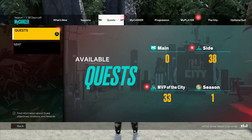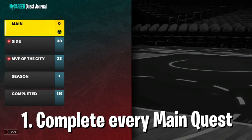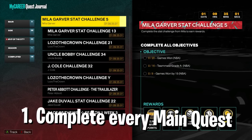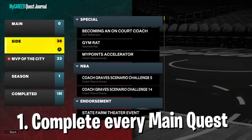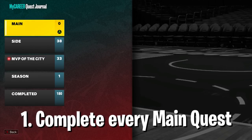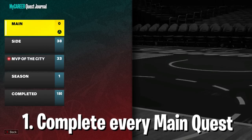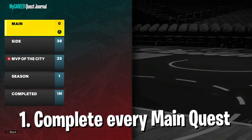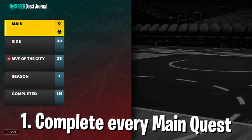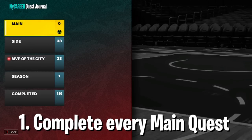A lot of people are struggling with this on next-gen. The first thing you want to do — and this took forever — is you want to complete every main quest there is. Some people get lucky and the Accelerator Perk just appears as a weekly task, but that is super rare, barely anyone got that. So if you don't have that, you have to complete every main quest. That is going to take a long time — like 18 to 24 hours of quests in MyCareer. But if you're grinding a build, you may as well do it. You're going to get some fun quests too — at random parks you'll play with Kevin Garnett, Tyler Herro, J. Cole, all those people.